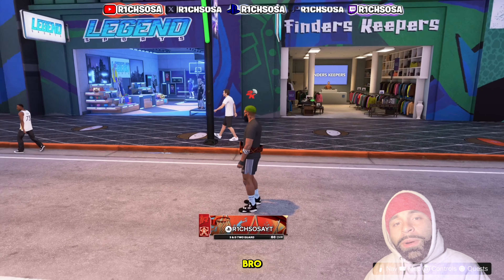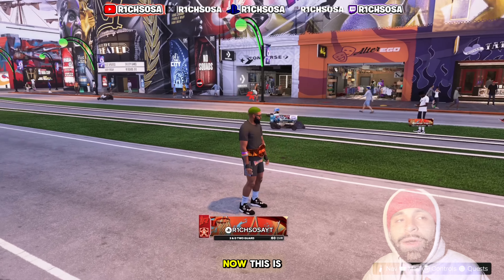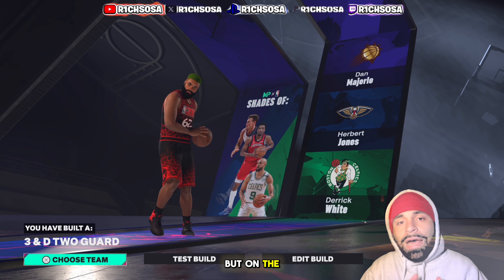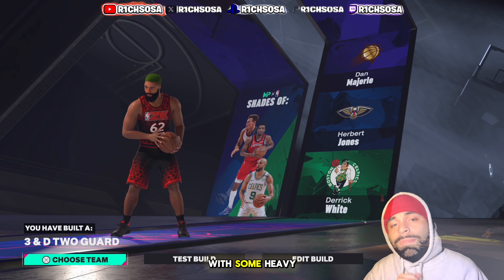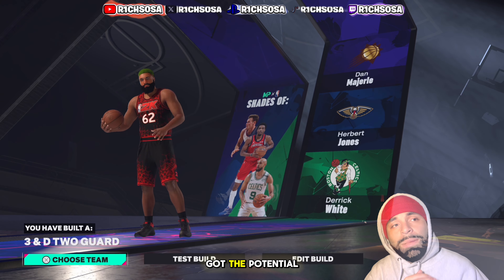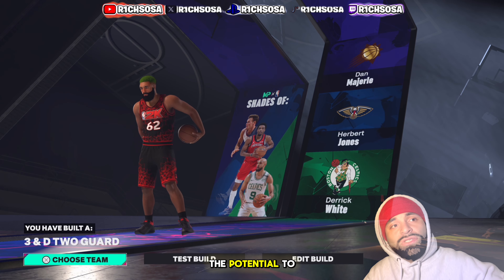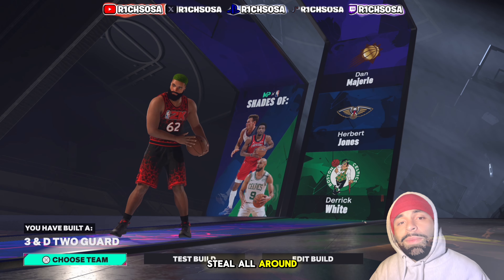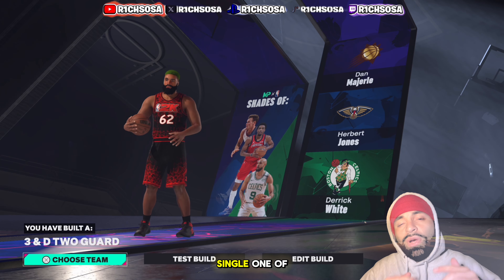I got a very special three-and-D two-guard build lined up for y'all today. This is going to be a monster not only on the defensive side but on the offense — from top to bottom. What's really special about it is the potential to reach a 99 strength on a 6'4" guard, a 99 three-point shot, perimeter defense, and steal all around. This is one of my favorite unique builds I've brought to y'all this year.